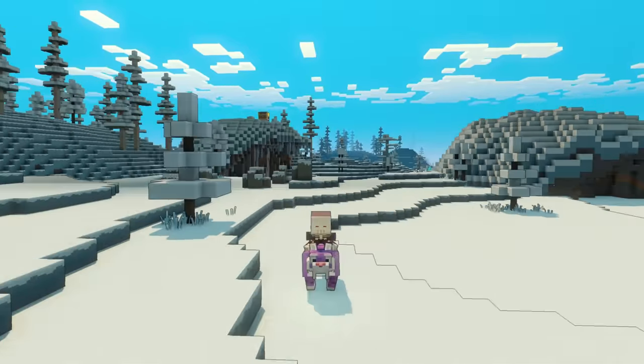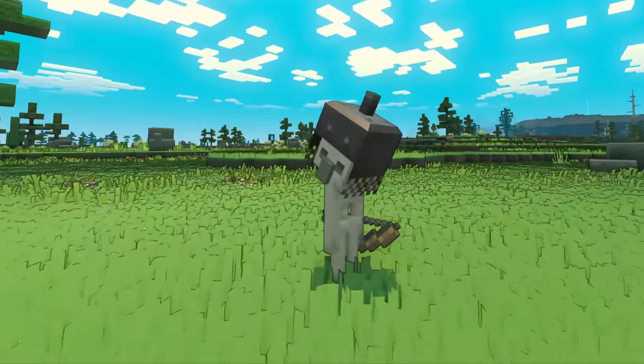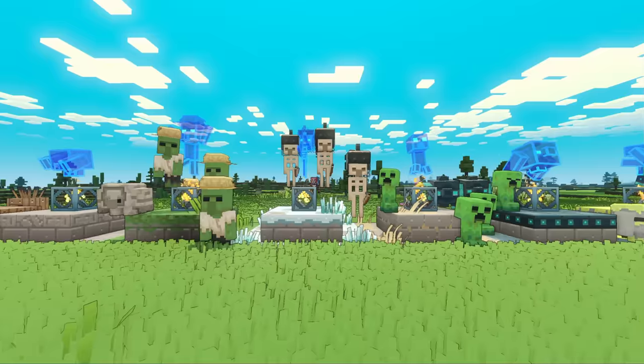We have a bunch of animals in the world and it's all keyframed as opposed to procedural, which is how they approached it for original Minecraft. That gave us the ability to have variations of idles and walks to make them feel more alive.